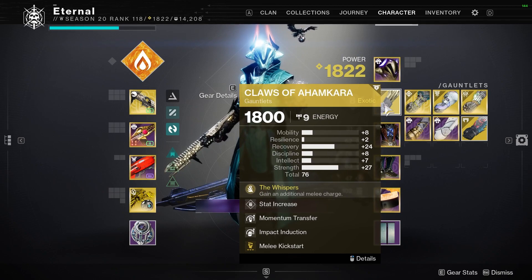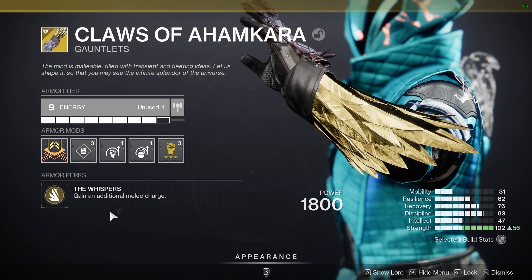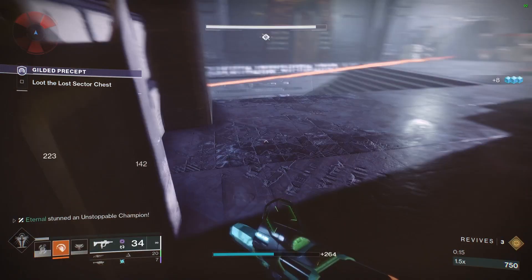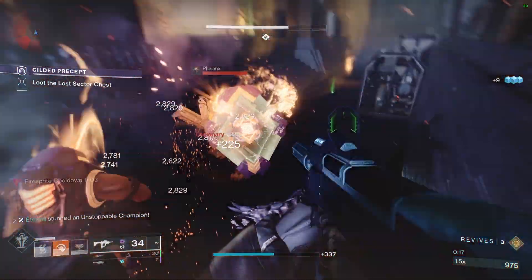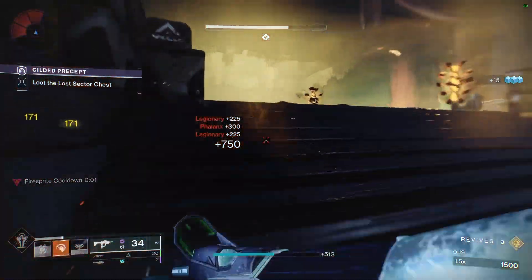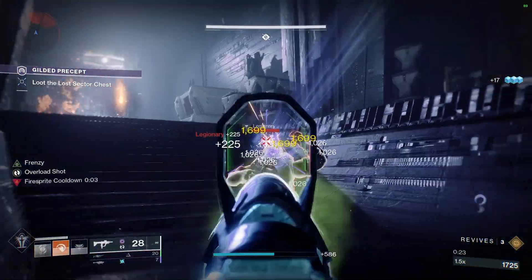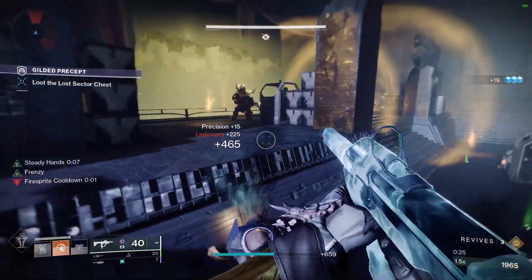The exotic for the build is the Claws of Ahamkara. What this does is give you an additional melee charge. So why not just have two melee charges? Sometimes when you throw out the Snap, it's not going to give you full energy back. So having two melee charges is just going to help us have more melees and generate more melee energy back as we go.